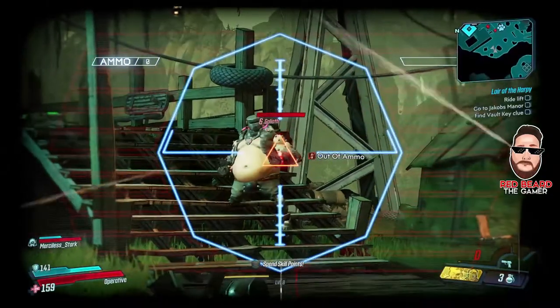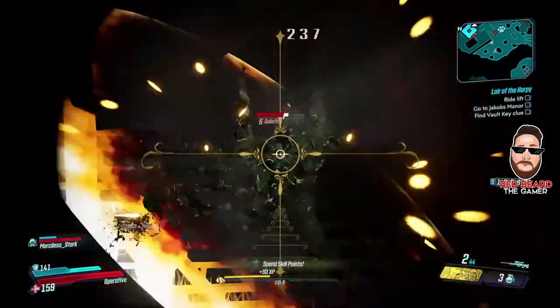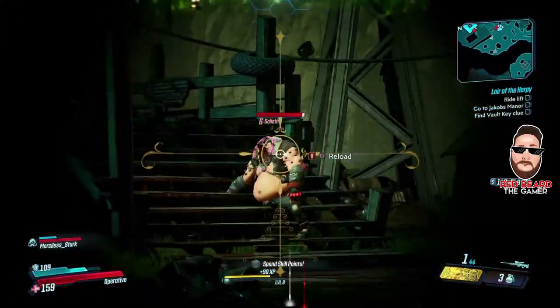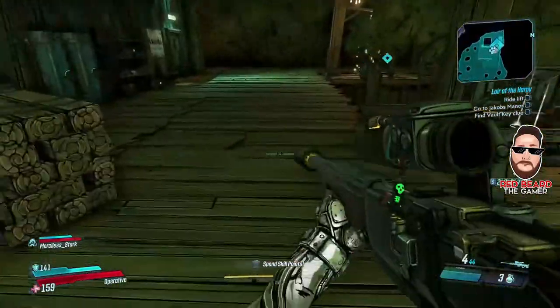Watch out too because sometimes a Goliath will actually spawn — go ahead and take him out, clear the area, pick up the cash, and once you do that head up to the dock right here. You want to get ammo and stuff because we're going to keep farming this area.